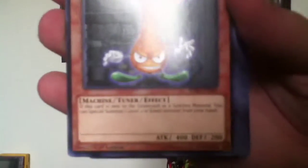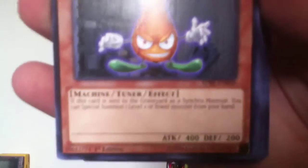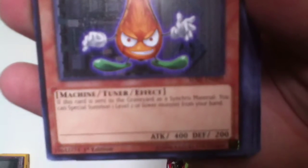Floor Synchron. I actually have Chevalier de Fleur — I think it's a very rare card. When this card is sent to the graveyard as Synchro Material, you can special summon a level 2 or lower monster from your hand. Synchron Explorer. When this card is normal summoned, you can target a Synchron Monster in your graveyard and special summon that target, but its effects are negated.